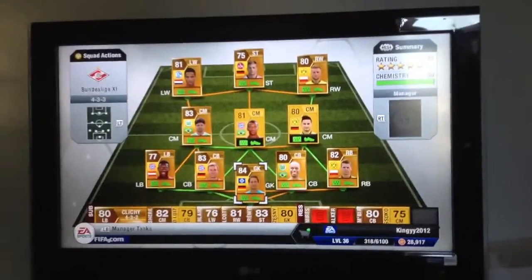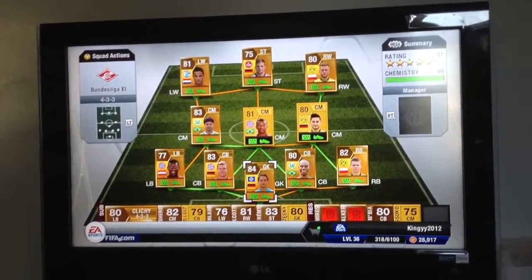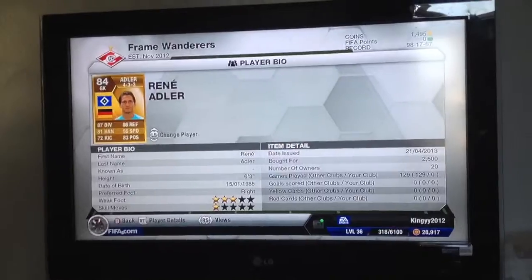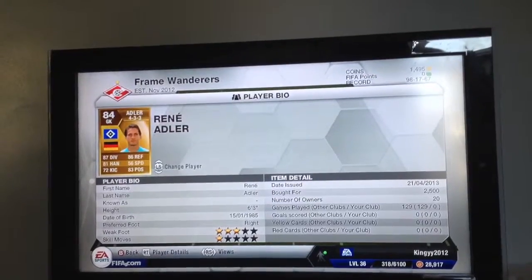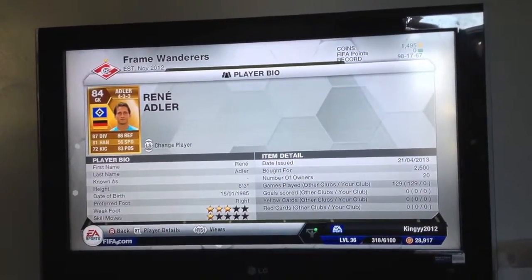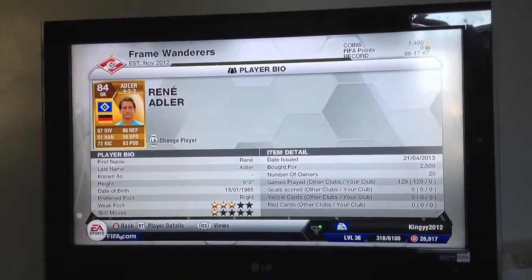Hi guys, Kingy2012 here and this is going to be a quick run through of my Bundesliga team. In goal we've got Rene Adler who cost 2,500 coins and his stats are pretty good — 87 diving, 86 reflex. He's just such a brilliant goalkeeper to have.